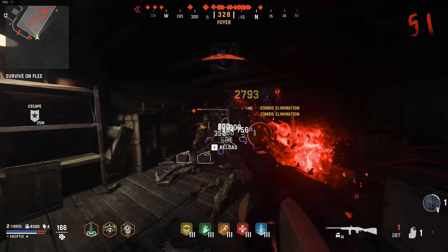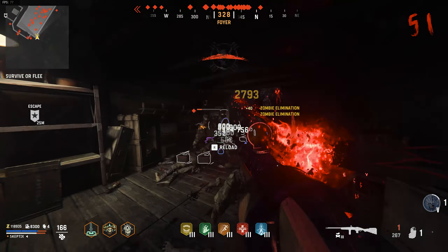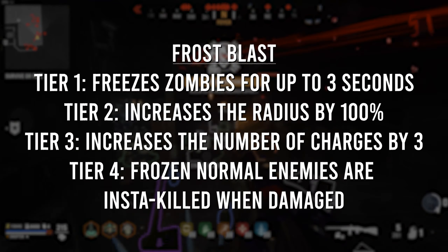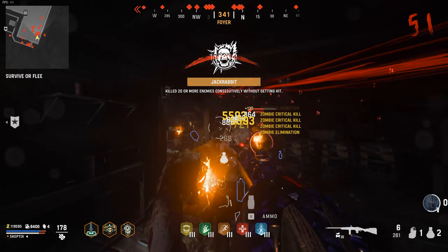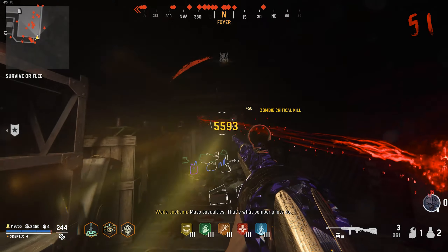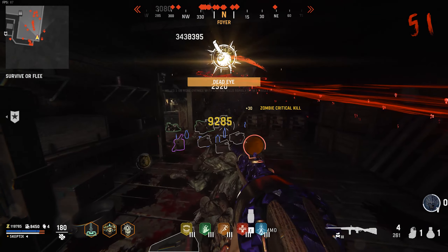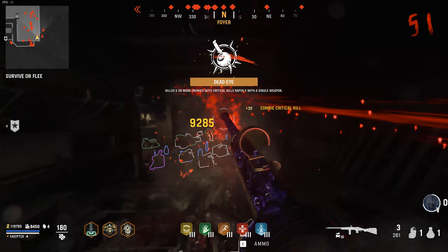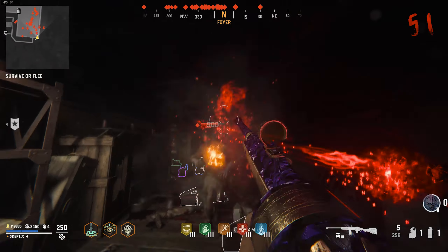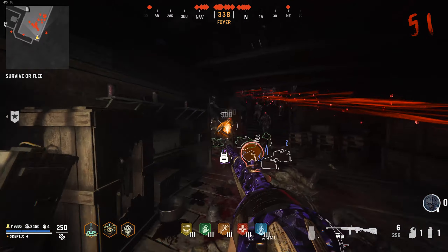Coming in at third place is Frost Blast. I'm personally a fan of this field upgrade and was hoping it would be more useful, but it really only has one use case: getting you uncornered — and it doesn't always work the way you want, especially if you don't have the right weapons to clear the frozen zombies in your way. Tier 1 freezes zombies up to 3 seconds while they're in the blast radius. Tier 2 increases the radius by 100%, Tier 3 increases the number of charges by 3, and Tier 4 means frozen normal enemies are insta-killed when damaged.